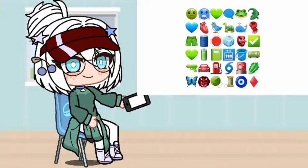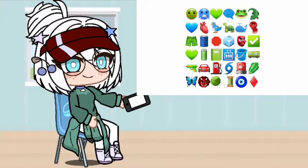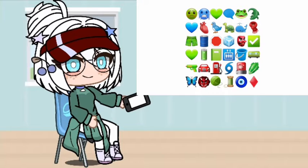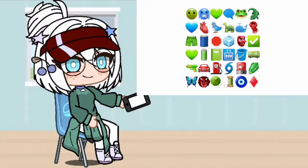Pick any emoji you want — any. Now move to your nearest green emoji. Now move to your nearest blue emoji. Now move to the nearest red emoji.